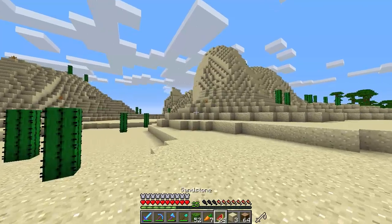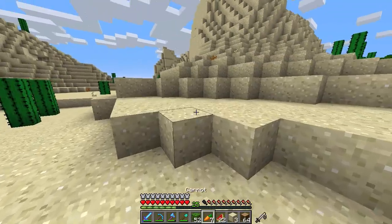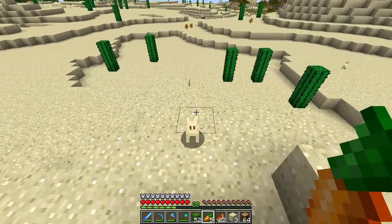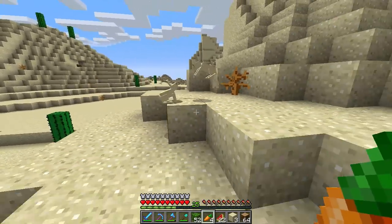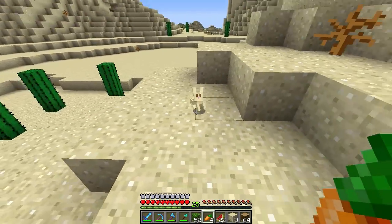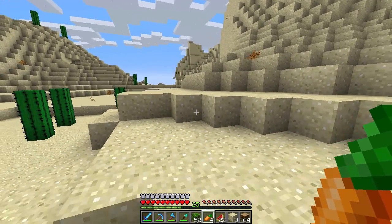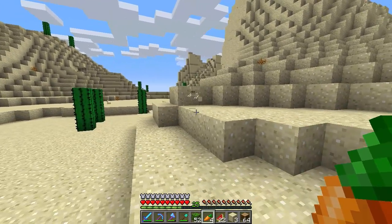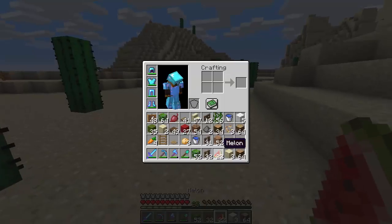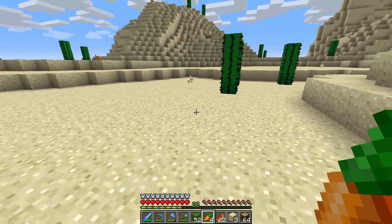I did see a few rabbits over here - let's see if we can possibly tame them. If not, I'll try another time; this is just a quick trial. Hey, there we go! Would they follow me now? There's little ones too! Let's see if they follow me - yes, come on buddy, you know you want some carrots. There we go, this guy's like our friend now.